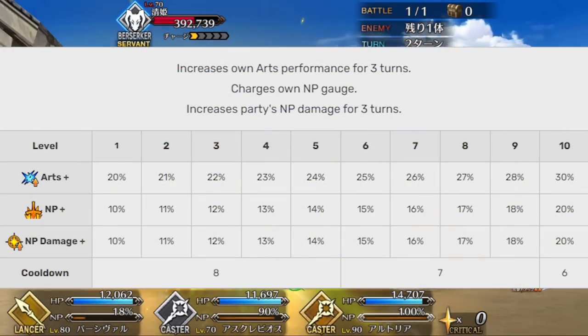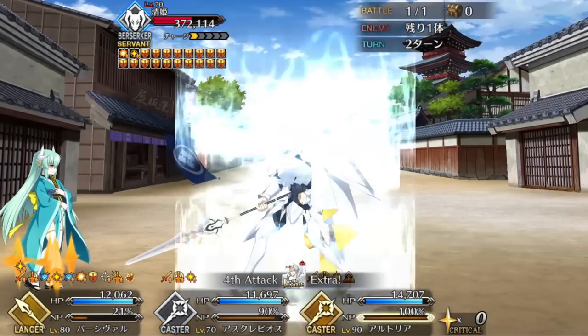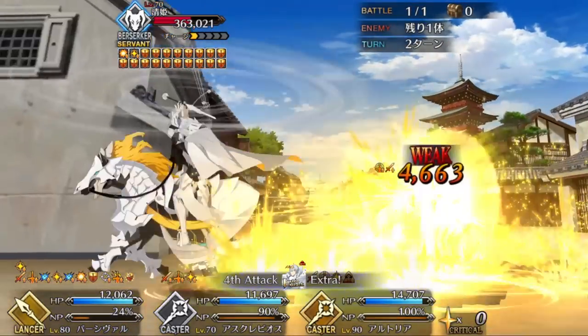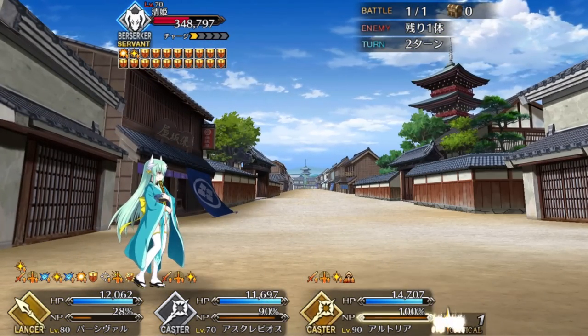Percival's main offensive buff is Protection of the Holy Grail. It's a three-turn personal arts buff, party NP damage steroid, and a 20% battery to boot. All of these effects scale with levels, so you'll want to prioritize this to make sure you get the full value on that battery. In fact, it's the only one of Percival's skills that you really need to level.